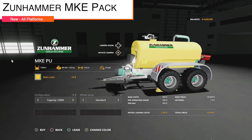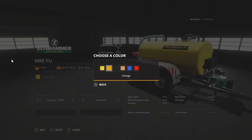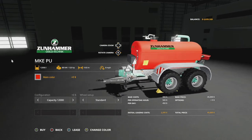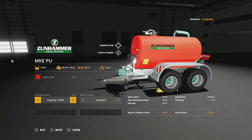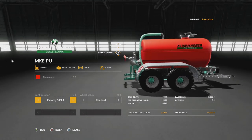Second new mod today for all platforms is the Zoon Hammer MKE Pack. You have a main color with a couple different options - yellow, orange black, Zoon Hammer brown, blue, and red. Let's go with the red one. This is going to hold 12,000, 14,000, or 15,500 liter capacity - you choose between those.